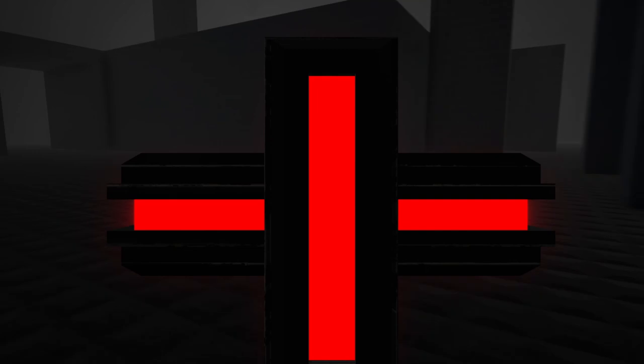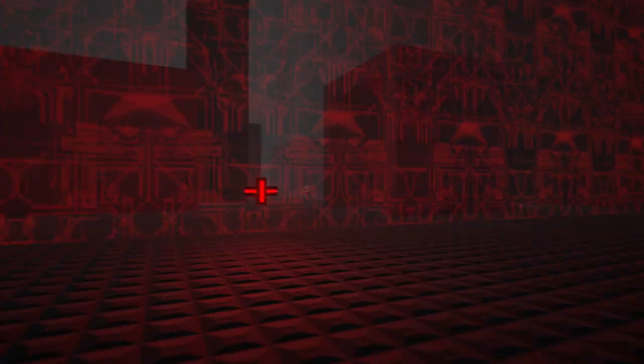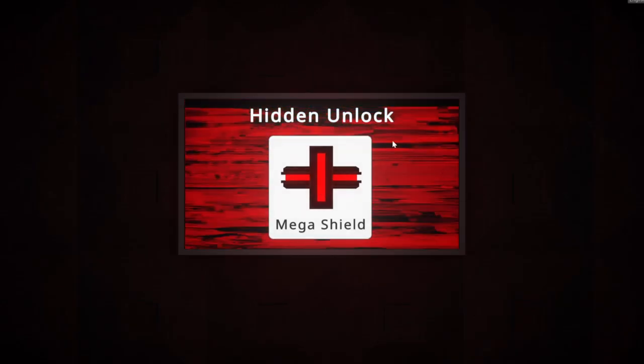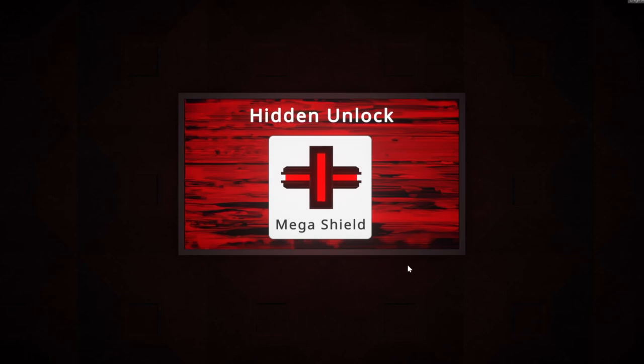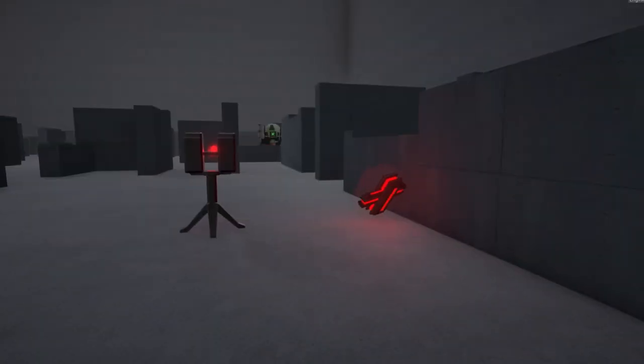There is a new mega weapon, or mega item, available and it's called the mega shield. It launches a huge shield. It is actually hidden in the game, so you've got to unlock it by searching around. Have fun with that, and you can also use it in arena mode as well.